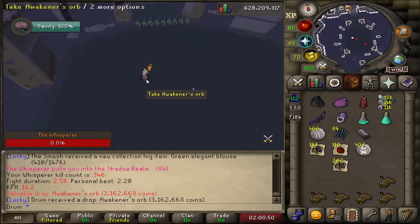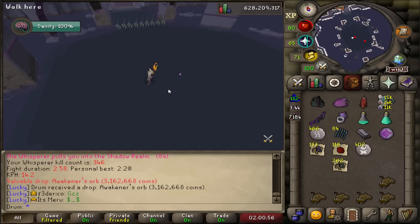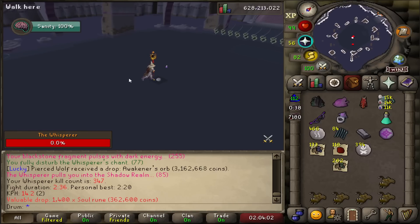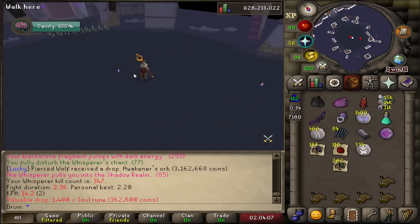I swear these things are dropping like candy, especially in the clan — I keep seeing a lot of people get these things. Another casual 1,400 Soul Runes — thank you very much. That's going straight to the staff.